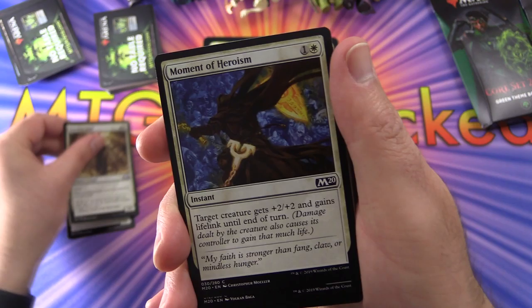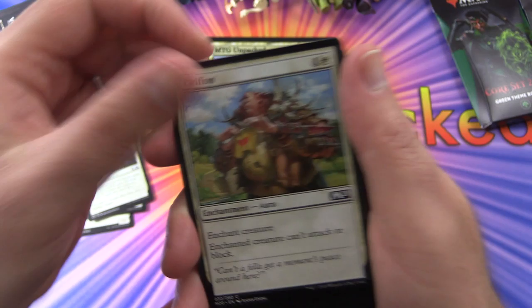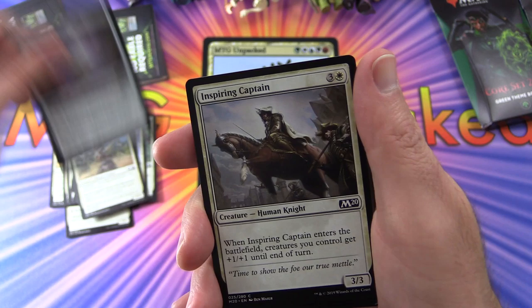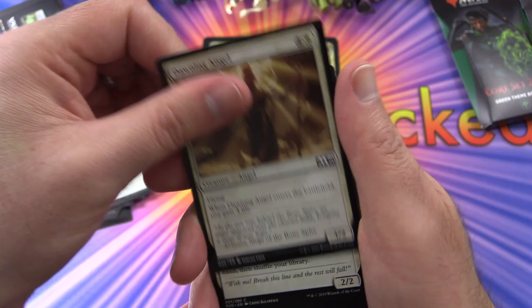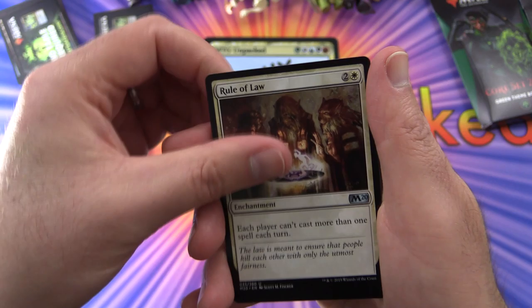Next, we have Soulmender, Dawning Angel, Moment of Heroism, Daybreak Chaplain, Cryptic Caves, another Soulmender, Steadfast Century, Moment of Heroism again, Pacifism — love the artwork on that one. Gauntlets of Light, Raise the Alarm, Gryphon Protector, Vial of Dragonfire, Squad Captain, Retributive Wands — that one's been in every deck so far. Inspiring Captain, Meteor Golem, Master Splicer, Devout Decree, Dawning Angel, Battalion Foot Soldier — three of those. Loyal Pegasus, Ambushed Raptor, Gods Willing.